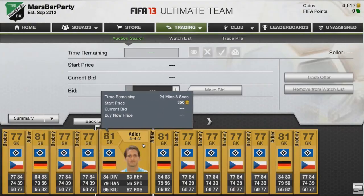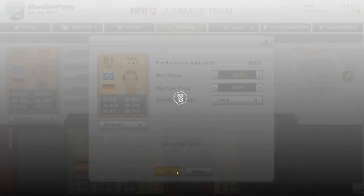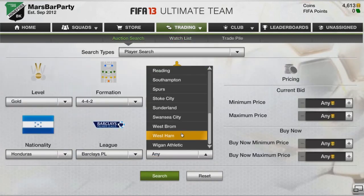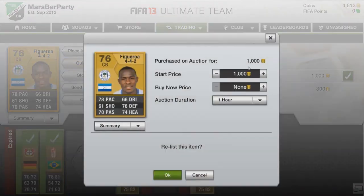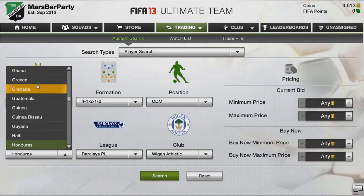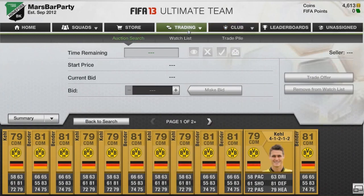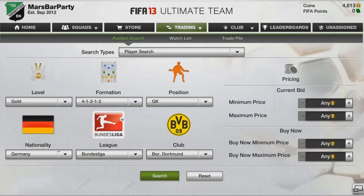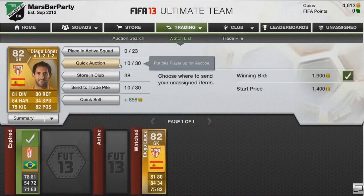All the players I bought are good formations — all 4-4-2 or 4-1-2-1-2. They're all non-shiny apart from Diego Lopez the goalkeeper. He's a very good player to trade with, I recommend him. The Bundesliga is a great league to trade with — the golds in there are unbelievable. They go for quite a bit and are generally quite easy to sell. Barcelona have a lot of players, such as Cristian Tello, and if you pick him up for cheap he's generally quite easy to sell instantly. There's also Serie A — that's a nice league to trade with.